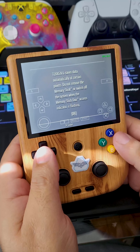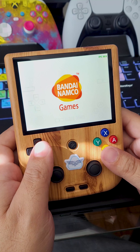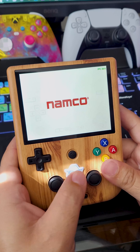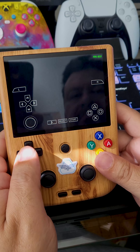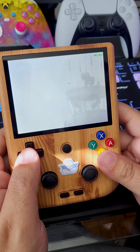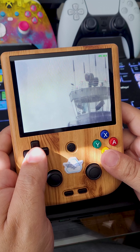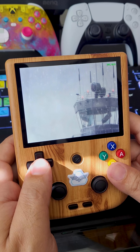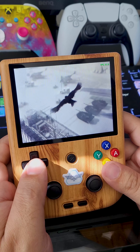This is the custom RG405V. We're gonna play Tekken 6 for the PSP emulated here by this Anbernic handheld — the brand new Anbernic that just released. This is the second device by Anbernic with a wood grain trim. I have the previous one, but it's been replaced by this one.